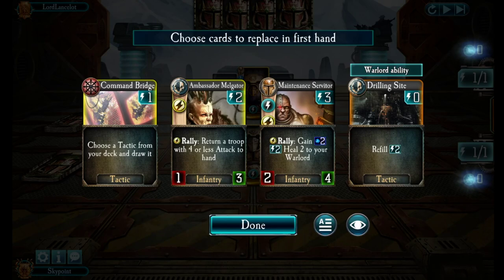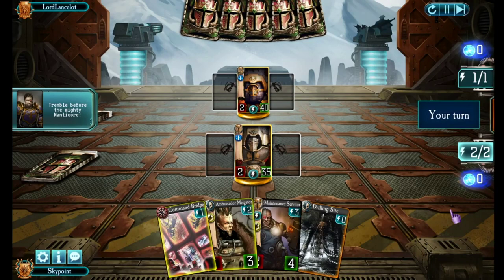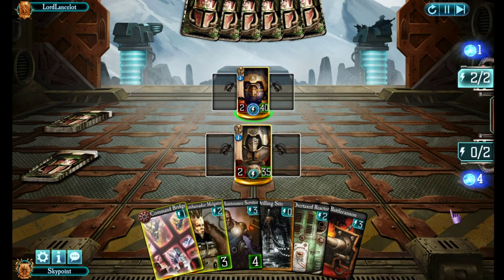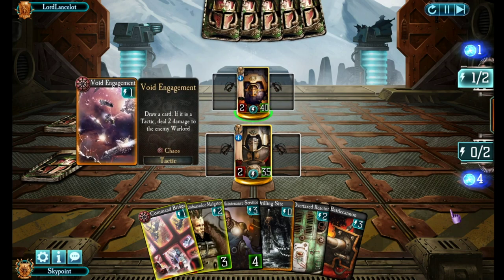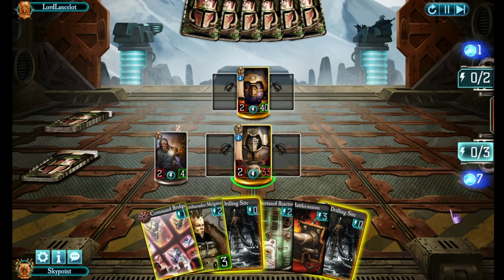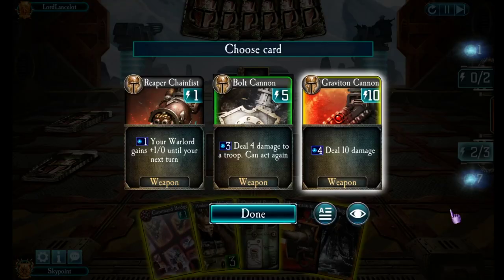Starting off with a pretty decent set of cards — nothing wrong with this, so we accept it. No weapons to start, but in my Maccabeus deck the only weapons are Hecaton Claws anyway. We spend the first turn just creating a weapon and very usefully we got a Battle Cannon. He places House Orlac, creating a weapon himself and a Void Engagement to come and hit me. Next is Drilling Sight — I like that. We play the Maintenance Servitor first, then a Drilling Sight which allows me to use my ability to create another weapon.